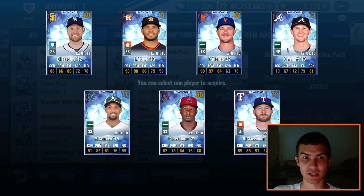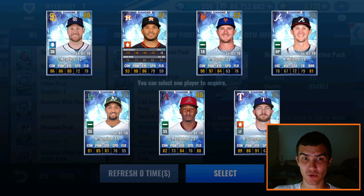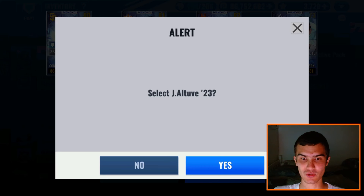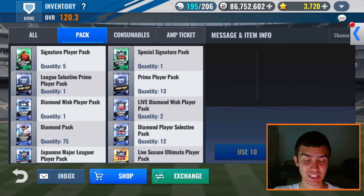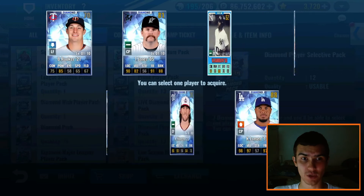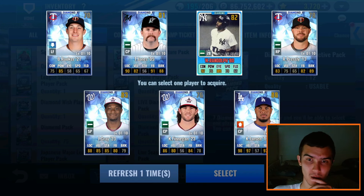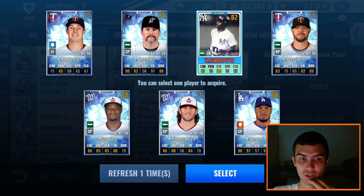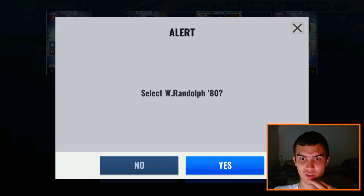Nothing special out of the first set here. There's an Altuve 23 — that's actually his worst year by base overall, he didn't play a full season last year. I'll take the Altuve. I have like 70 Altuves, I'm not even joking. There's a Vintage — Willie Randolph, another Yankee. So getting kind of Yankees-trolled here. Not that I have a Yankees team or anything. We'll take the Willie Randolph right there because it is a Vintage.